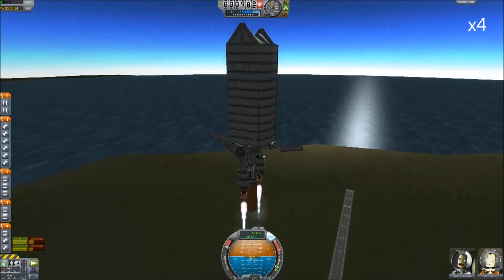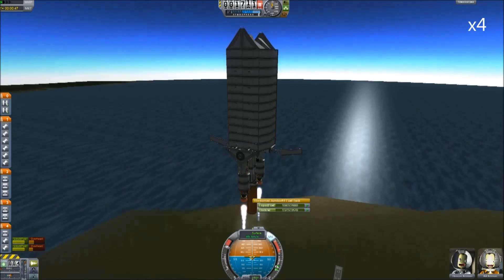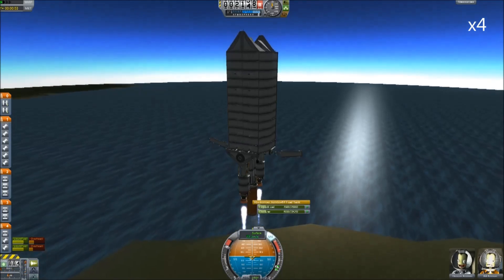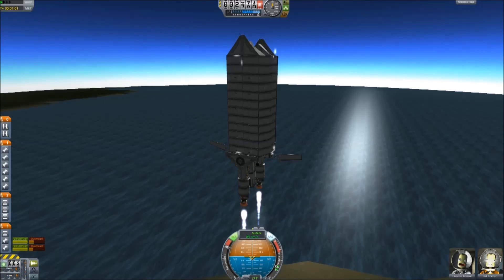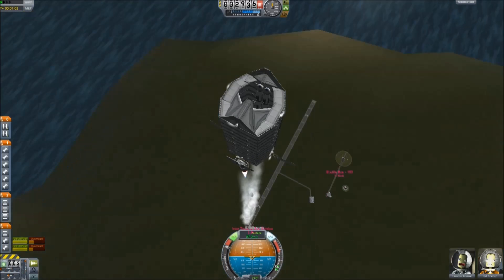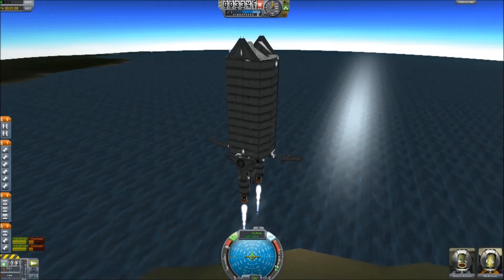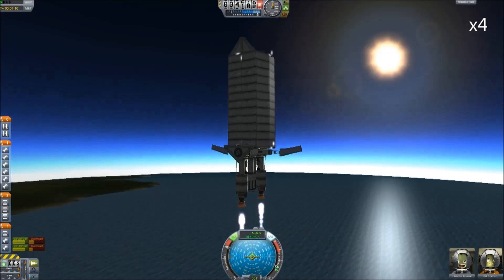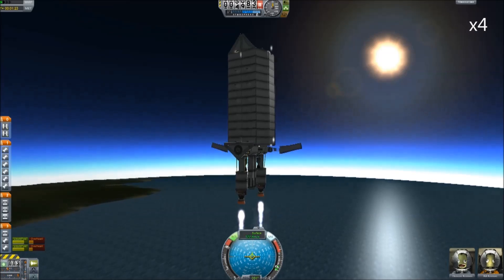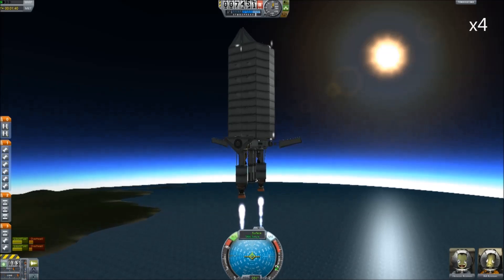Now we need to keep an eye on the second fuel tank, and when that runs out we need to also drop that too. From here on in it's best to use a little bit of RCS, so just put your RCS on at this point. Now scroll around and just right click on this central port and control from here. Now this will make the nav ball make more sense. It is best to make the nav ball make sense if you're not really used to getting these things in orbit.